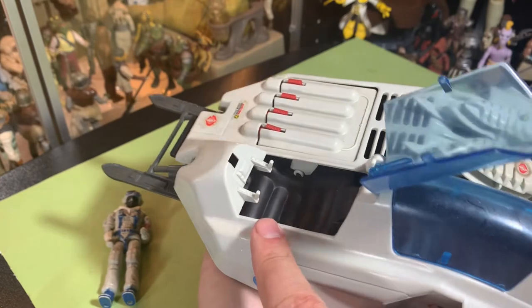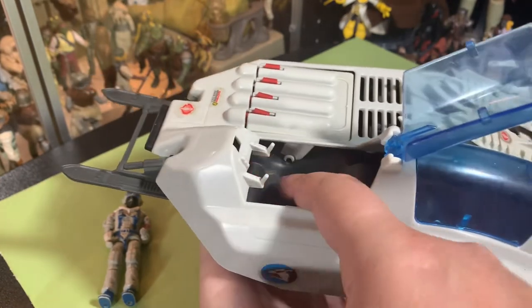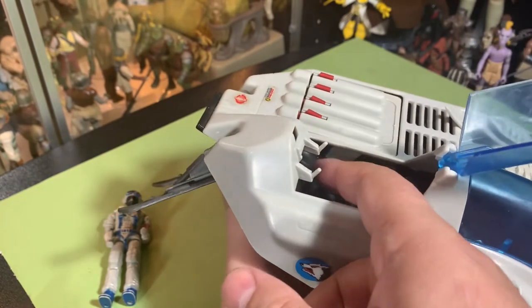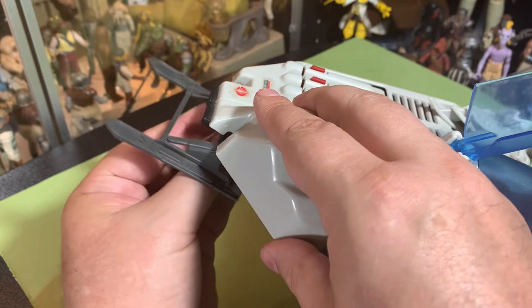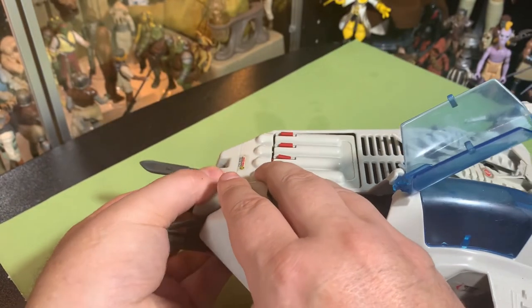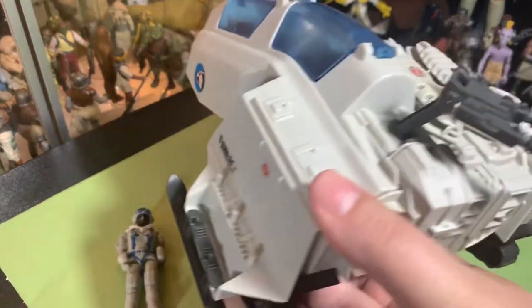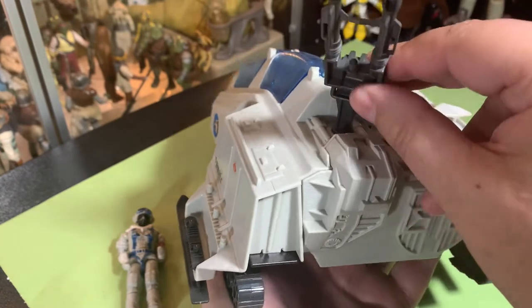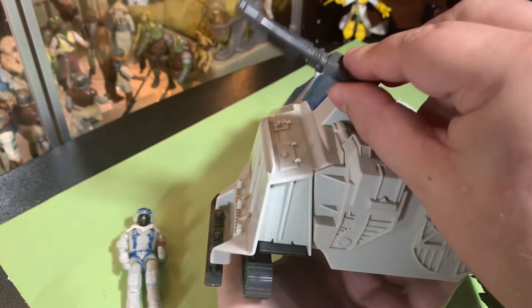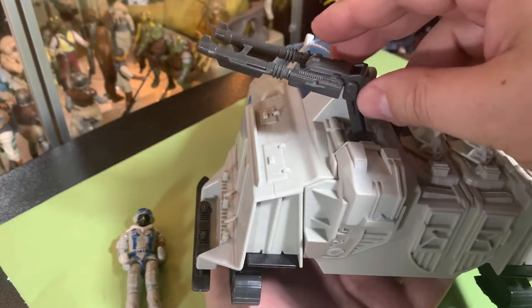Dual stick controls for the front, and the seats are molded in a way so that a guy with his knees slightly bent can get in there and really sit down nice. Parts of this are falling off while I'm doing this. There's this turret gun on the top which is really neat — it can go up and down and it spins around.